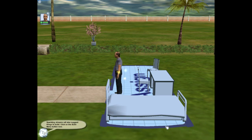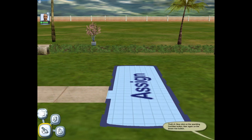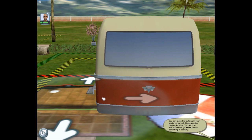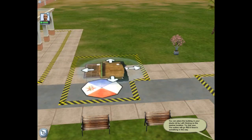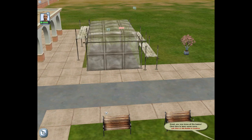Sparkling streams will also suggest things to build. I like sparkling streams. Click on the build menu button now. What are sparkling streams leading me to now? Now click on the sparkling facilities button, then again on the snack van button. There's a sparkling snack van? This is the best game ever! You can place the building in your studio lot by left clicking on the desired location. Try this now. Where shall I put it? Down here? The outline will go red if there is something in the way. I'll put it there. You now know all the basics.